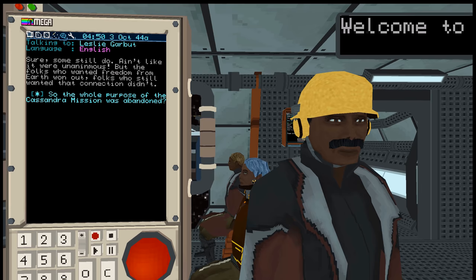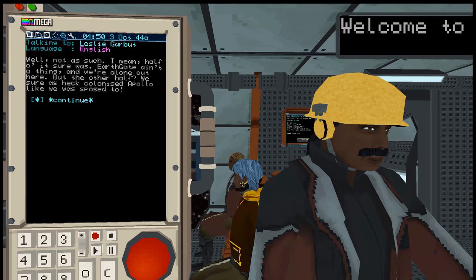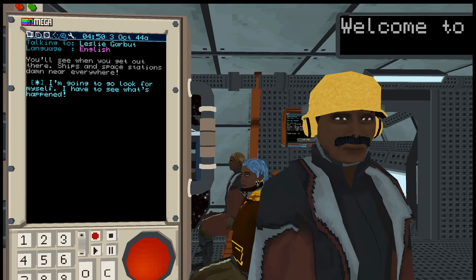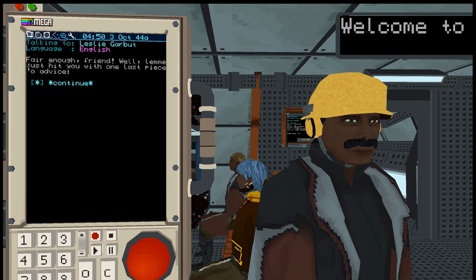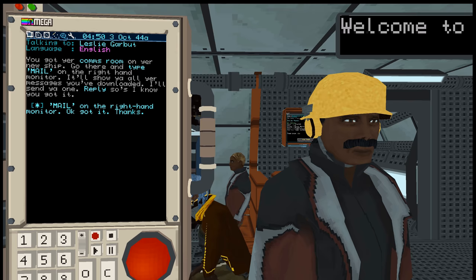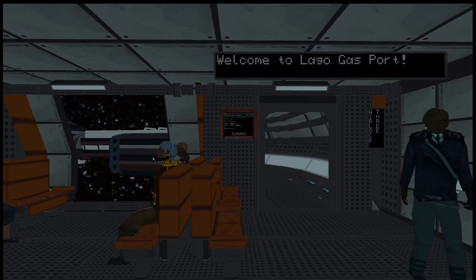'So there's seven major states out there now. You're inside the Leon Empire here — welcome.' 'This is unbelievable. What about Earth? Don't people care?' 'Sure, some still do. Ain't like it were unanimous. But the folks who wanted freedom from Earth won out. The whole purpose of the Cassandra mission was abandoned?' 'Well, not as such — half of it sure was. Earthgate ain't a thing and we're alone out here. But the other half — we sure as heck colonized Apollo like we were supposed to. Ships and space stations damn near everywhere.' 'I'm going to go look for myself. I have to see what's happened.' 'Fair enough, friend. Let me just hit you with one last piece of advice — you've got your comms room on your new ship. Go there and type mail on the right-hand monitor. It'll show you all the messages you've downloaded. Reply so as I know you got it.'